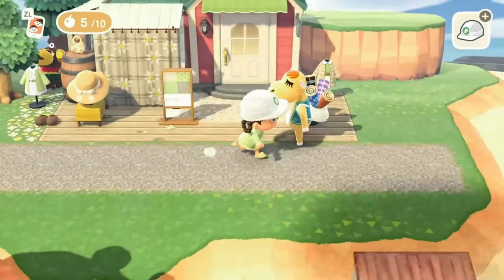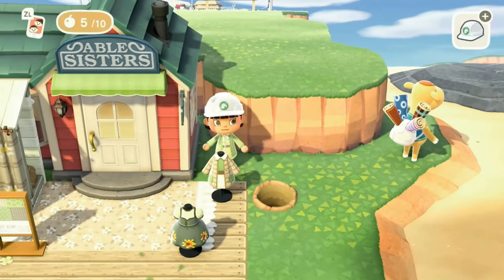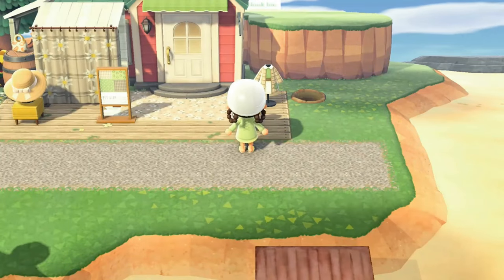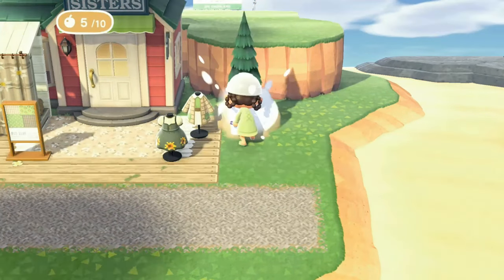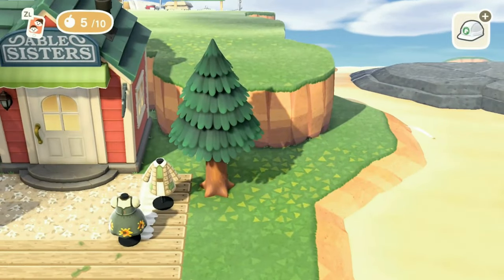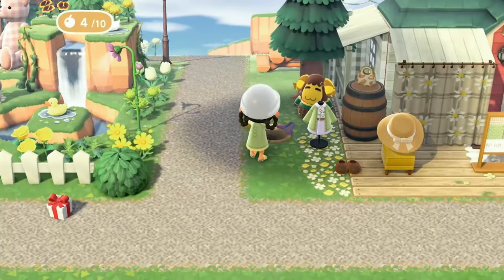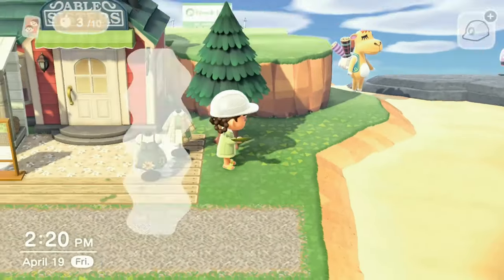I had a little bit of a struggle deciding which custom design to place in front of the Able Sisters, and of course I had to use the Luigi shoes here because the Luigi shoes are just a running joke for us. I just thought it would be fun to add that to my island, especially because this island doesn't really have a theme — it's just all of the things I love.